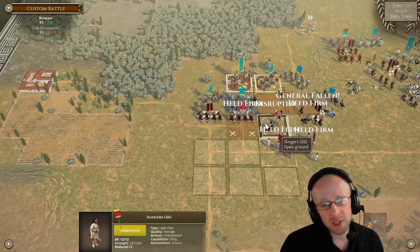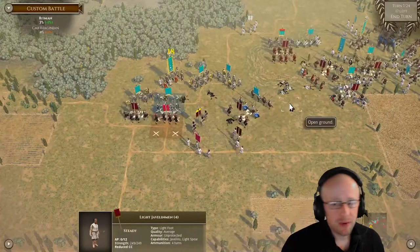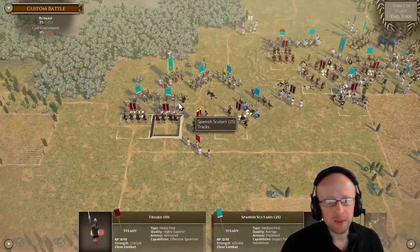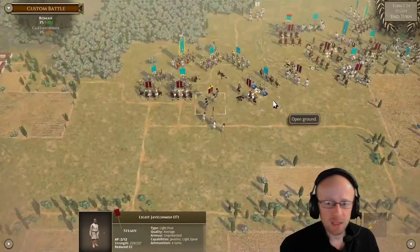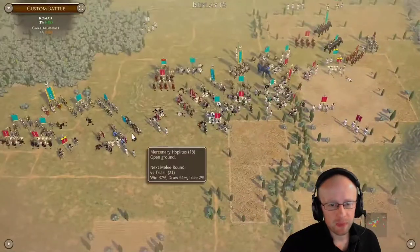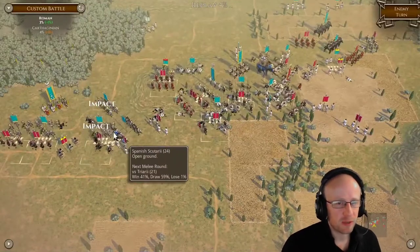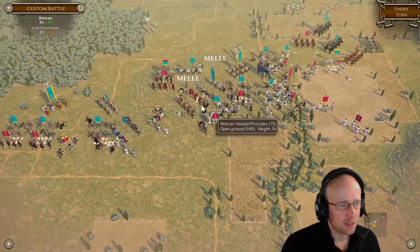My general fell on the Triarii, but the fact is he wasn't anywhere near anybody, which was lucky. Their left side — he could turn around, but I think he mostly concentrates on the Triarii here. Still mildly confident — 1% space here for victory. It's just turned into a meat grinder, and I'm happy for him to chomp through them. At least my army on the right side can just sit there hurting him.